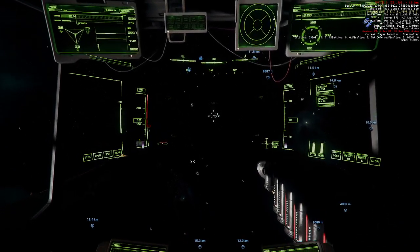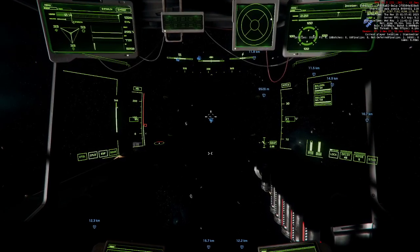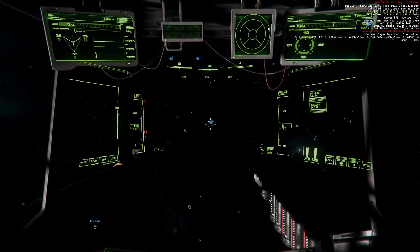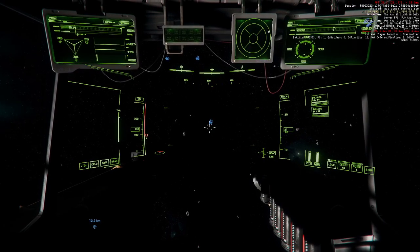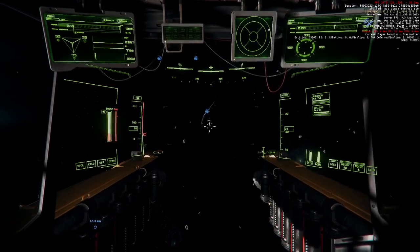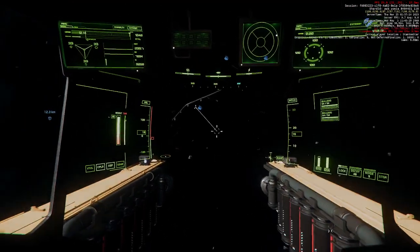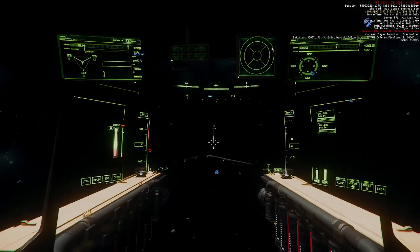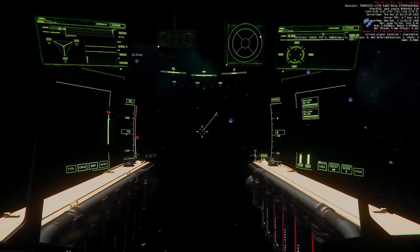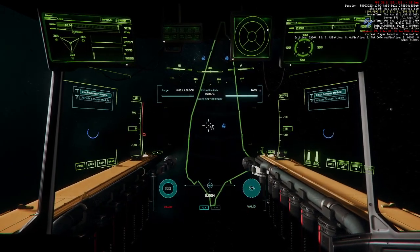We have three salvageable things here. Trying to go in slowly. Okay, the lights on this Vulture are absolutely pathetic. Okay, M for mining mode.